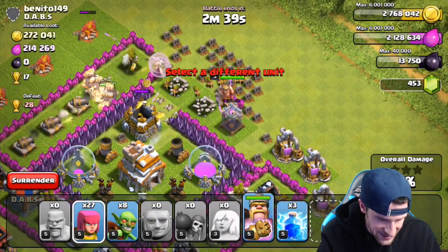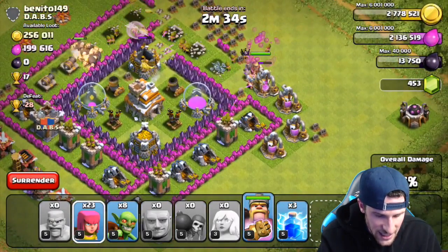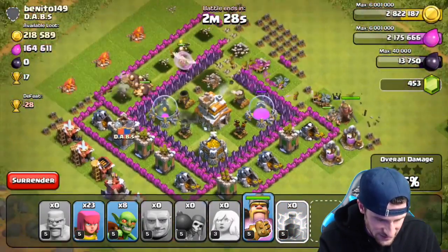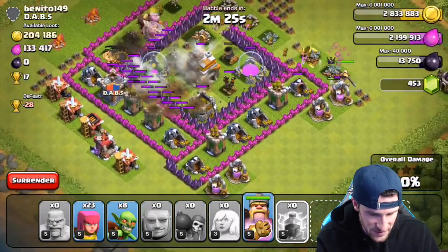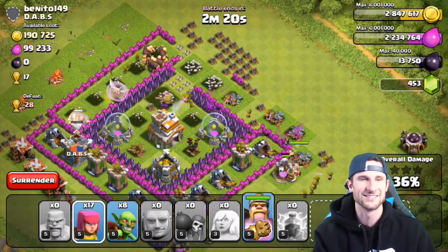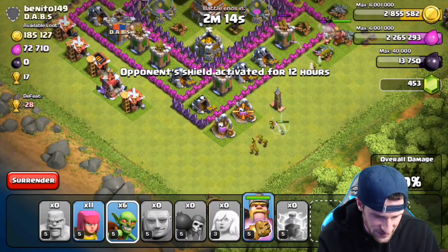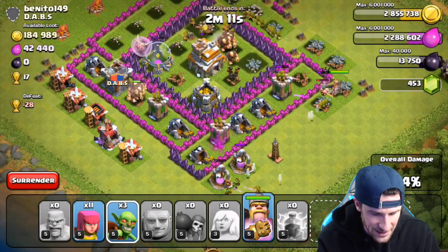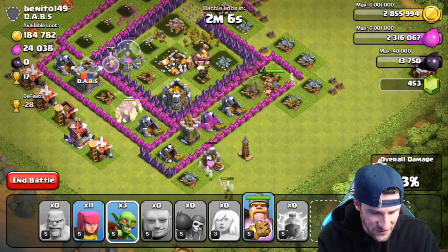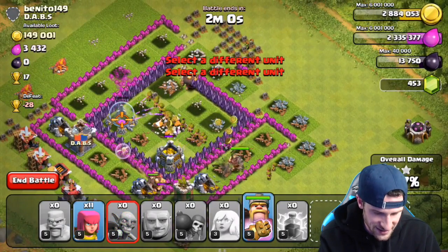We should go ahead and use our King as well, get him up in here. He's not going to head in — that's fine. A lot of the gold looks to be down in those collectors. Going to take out this air defense as it shoots our healers. Our King's going to be doing some work down here. Some of those giants are leaving and heading up — not sure why, but we'll drop off a couple of archers towards the bottom.